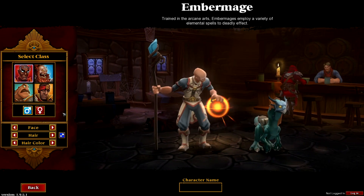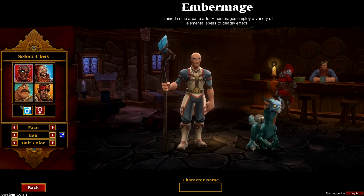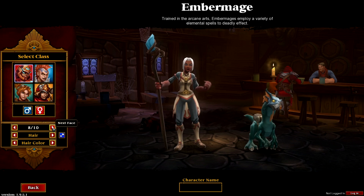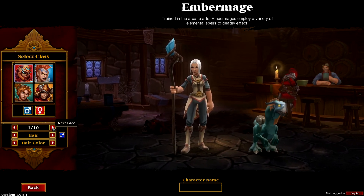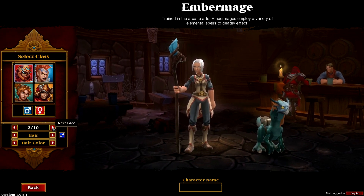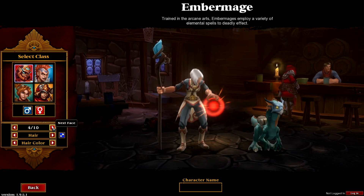Finally, the Ember Mage is a ranged spellcasting class with a wide array of available attack spells and support abilities focused around the elements of fire, frost, and lightning. Once you've chosen a class, it's time to choose the gender, appearance, and pet of your character. I chose to play an Ember Mage, as glass cannon mages are just what I generally like to play in RPGs.